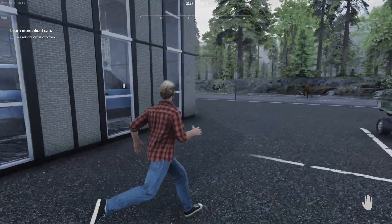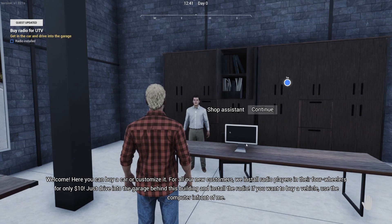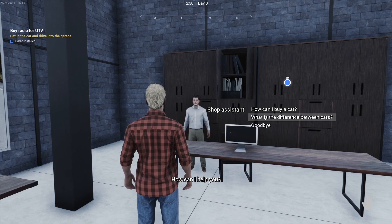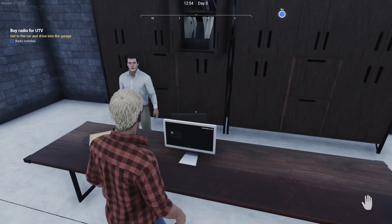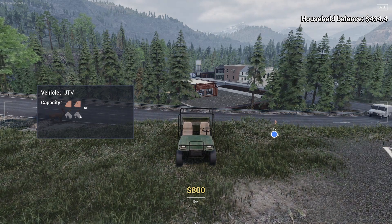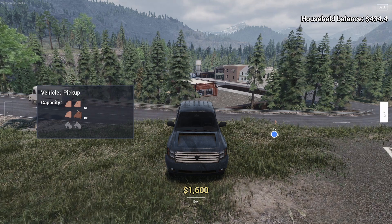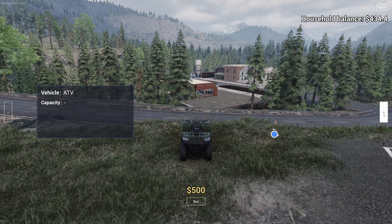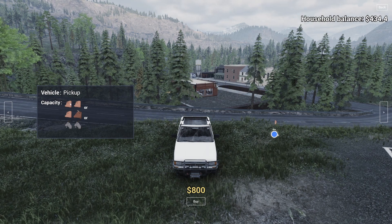Talk with a car salesperson. Welcome - here you can buy or customize a car. For all new customers, we'll install radio players in their four-wheelers for only $10. Just drive into the garage behind the building and install the radio. If you want to buy a vehicle, use the computer in front of me. UTV capacity: two pigs or two goats. Pickup capacity: two pigs, a pig and a cow, or two goats - and that's $1,600. We've only got $434. ATV capacity: nothing. Honestly, I think the pickup is the best value car to start with because it can carry any of those.